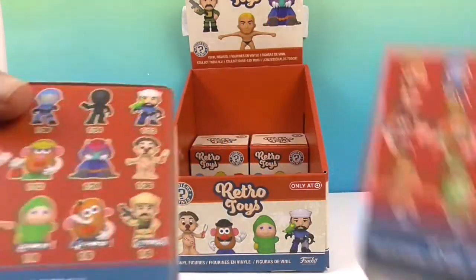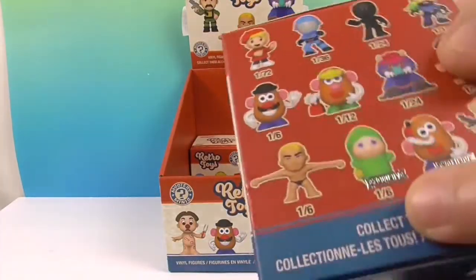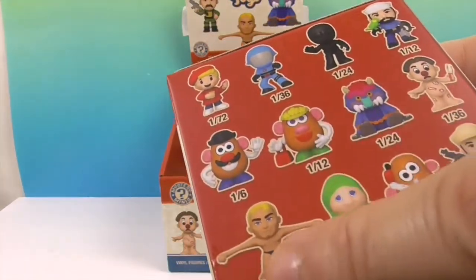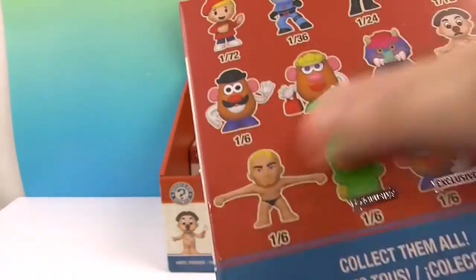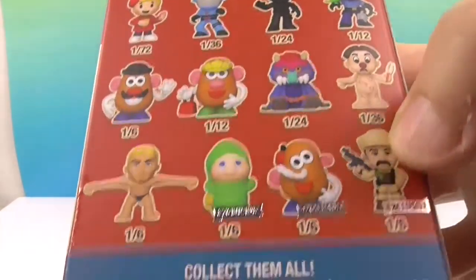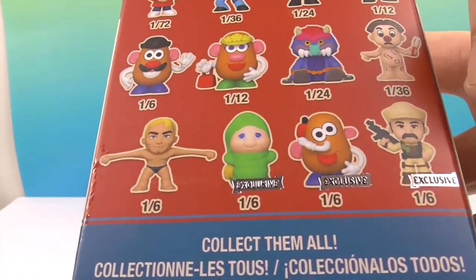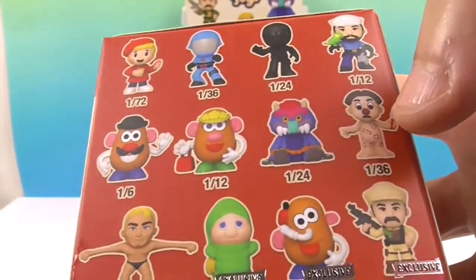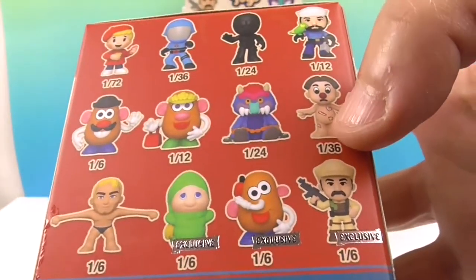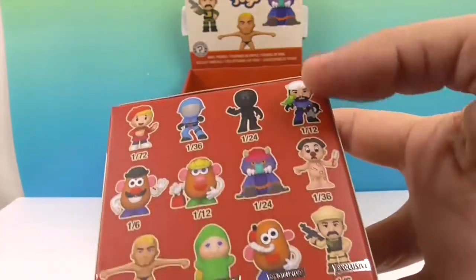This box says 'only here' and has exclusives. I think there's probably another set that doesn't have those three. Basically, nine of these can be found in the regular boxes. The question is whether they added three or if there are three different ones — there are three different ones that'll be in the regular ones. They'll probably be Amazon and Walmart exclusives type stuff.